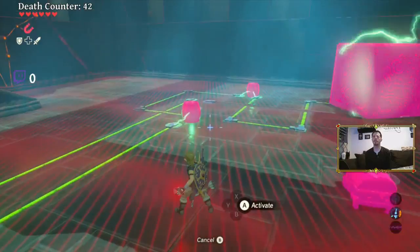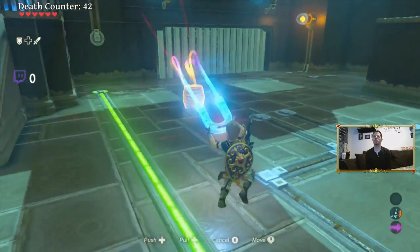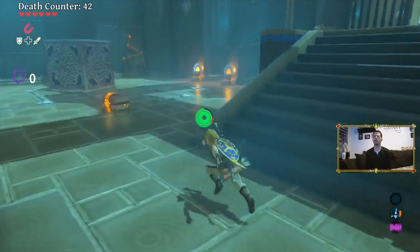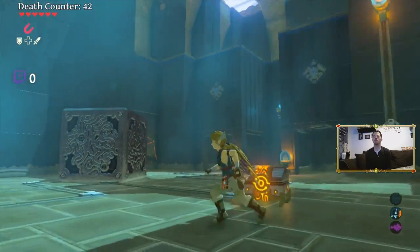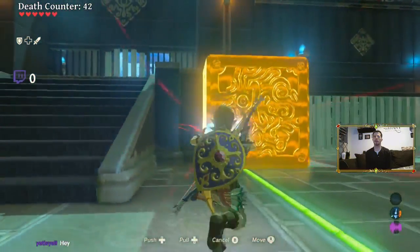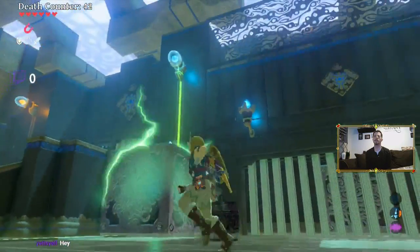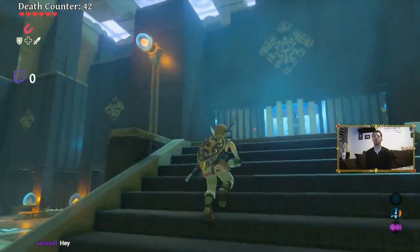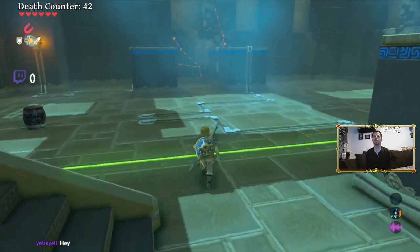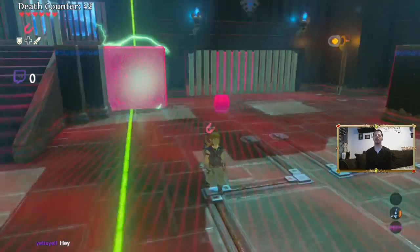Let's bring everything over to this side. Let me bring a block over here. Let me put it at the edge and see what happens if I light this all up like that. I don't know what the point of lighting that one up is. Unless I have to get both of them lit at once. Oh, okay, yeah. I see. So I need to get that other block out so I can put it on the other side. Let's get that other block out.